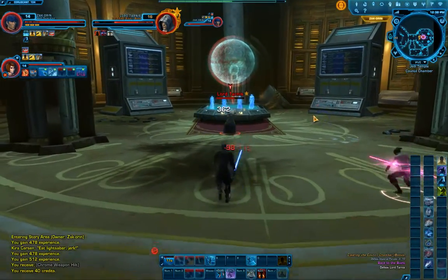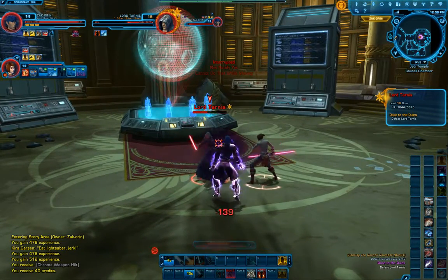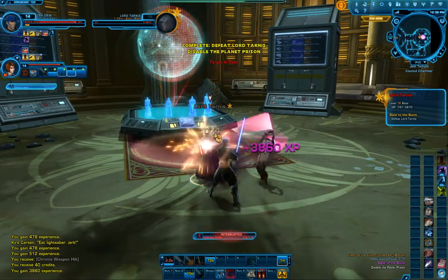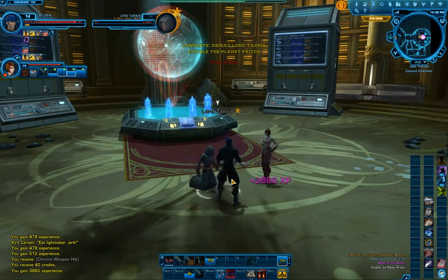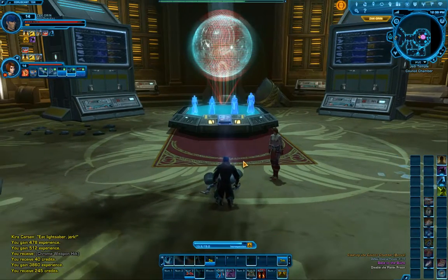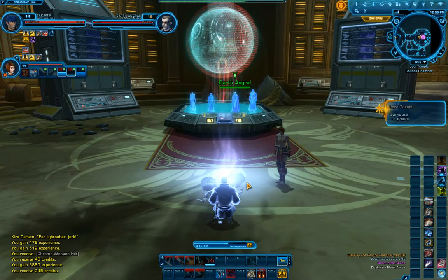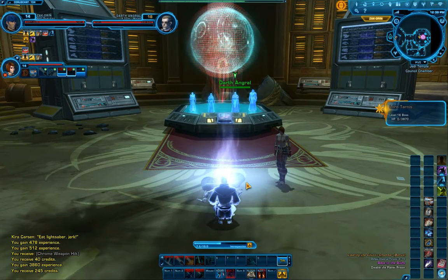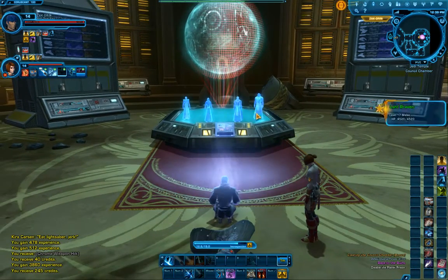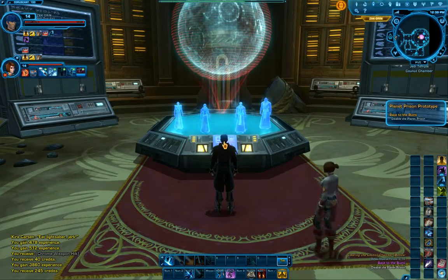Okay, so the fight begins — little bit of a knockback there, nothing to be worried about. I'm using my CC breaker to break out of that. And that's it, that's all she wrote. So important note: defeating Lord Tarnas is going to set up the whole next act, because your real bad guy for this whole first section of the game is going to be Darth Angril — spoiler alert. If you've gotten this far you kind of already guessed that, but now it just becomes official. I'm going to go and click on this panel and that'll start up the next cutscene.